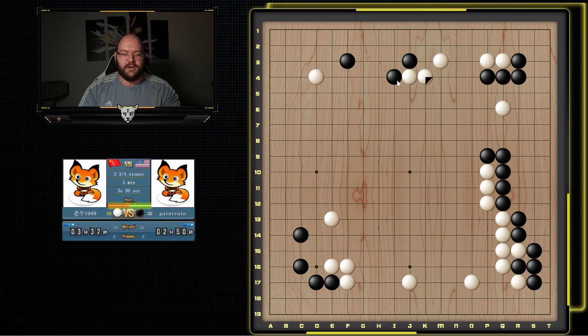He attaches. We'll hane it. And I'll extend up. Again, I don't want to let him completely seal off the center. I'm a little bit over-concentrated, but that's okay. Because this group still is not 100% alive. So eventually he's going to have to add some moves here to try and live.